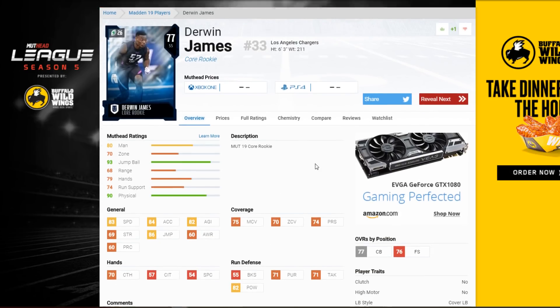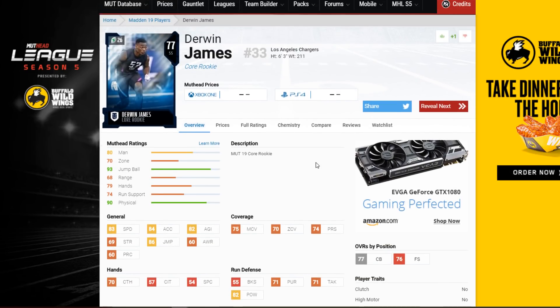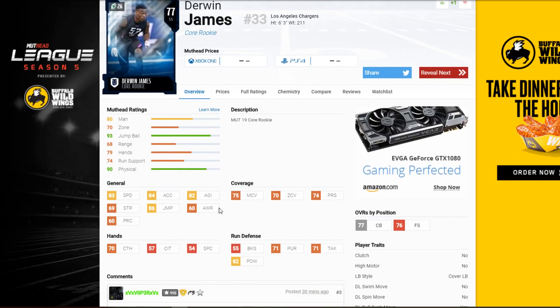Finally, we have Derwin James, who today got robbed. I don't think that's going to affect him on the field, but it's going to be interesting to see what ends up happening. I didn't look into that story — that's just what I read on Twitter. So with that in mind, he has 83 speed, 75 man, 70 zone, and 74 press.